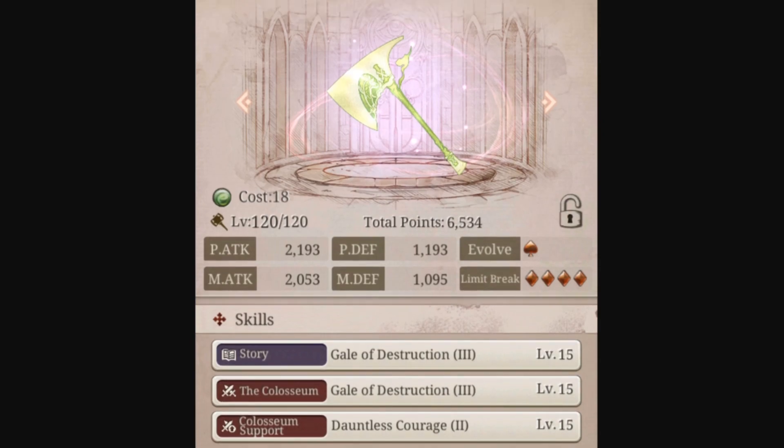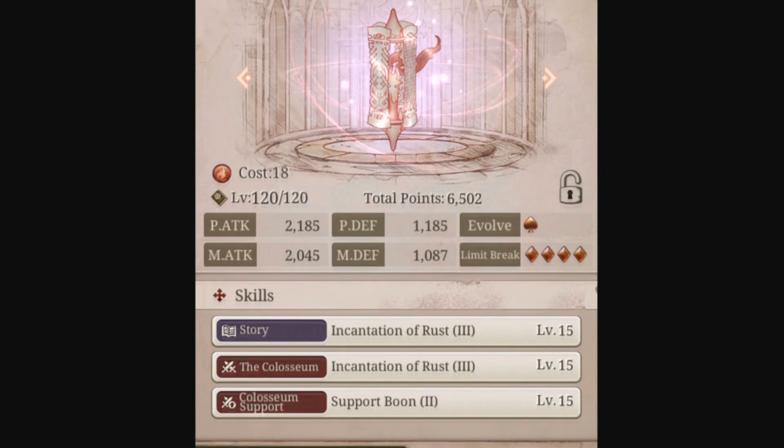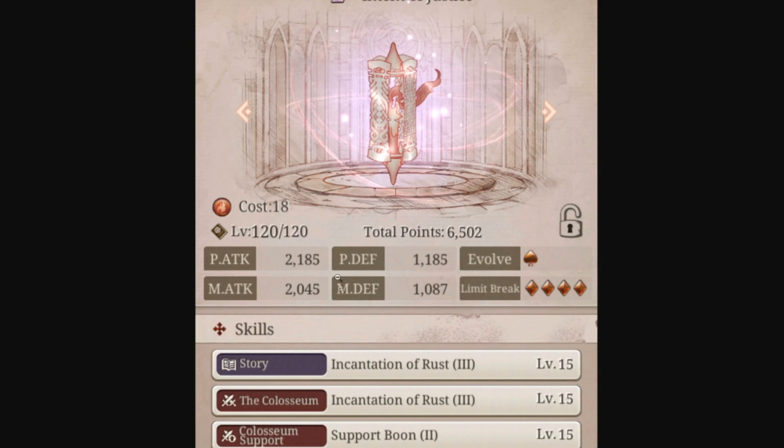The next weapon is Intent of Justice — it's a book with SB2. It's a physical attack 1.5-target with SB2, and the stat spread is primarily focused around attack-related sorks. If you are an attack sork, or just a sork in general, this would be a pretty good book to get. With the step-up format it's the same situation as the axe — I don't think there are going to be many great options on the spec banner, but this is a really good upgrade especially for free-to-play and low spenders.